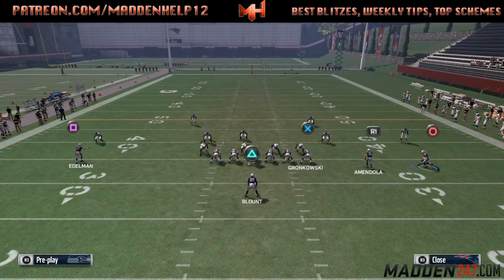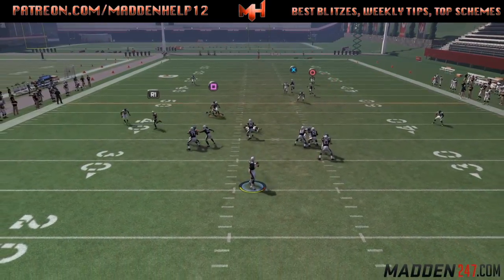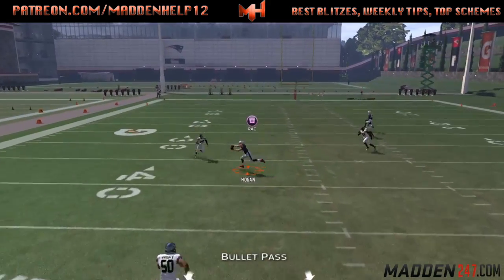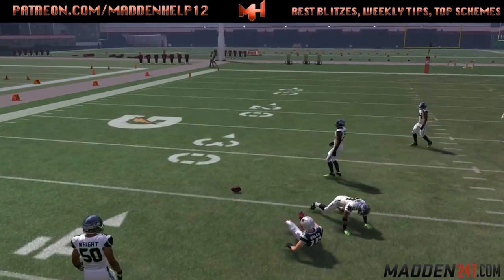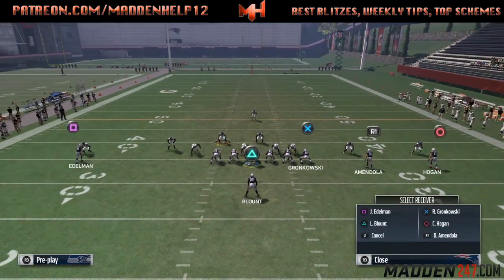The slot receiver is a wild card. You want to cancel the play action to block the running back. You can motion the receiver in and you'll see that we're going to get the guy deep down the field coming with a post. If it's cover 3, what you can do is put Edelman on a comeback route and it will be a one-play touchdown.